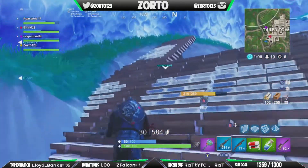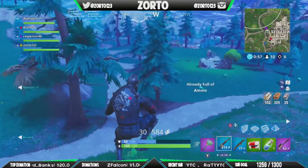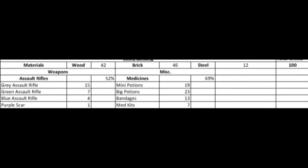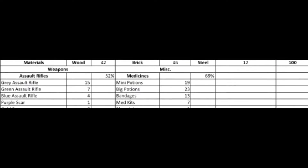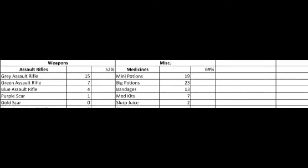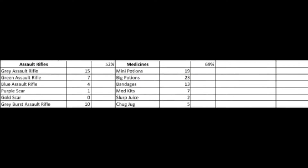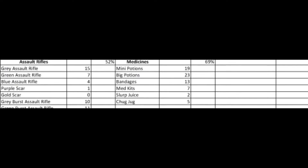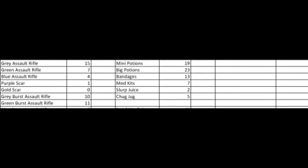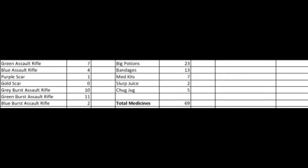So let's head to the Excel spreadsheet I have made for this video. First of all, we're going through the Lucky Landing results. Brick we pulled 46 times, wood we pulled 42 times, and steel we only pulled 12 times - that is a huge difference from Flush Factory. 52% of the time whenever I pulled a chest I pulled an assault rifle, and 69% of the time it was medicines - mostly big pots, mini pots, and bandages, very similar to Flush Factory.